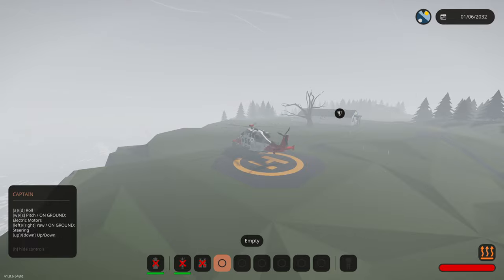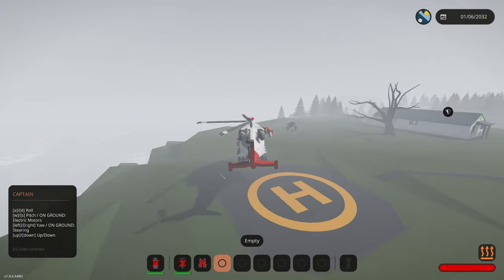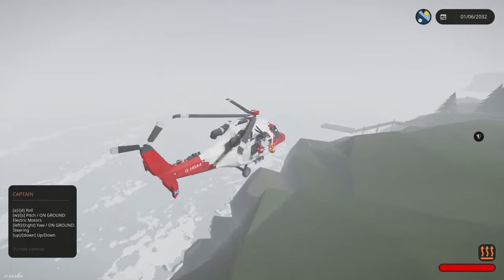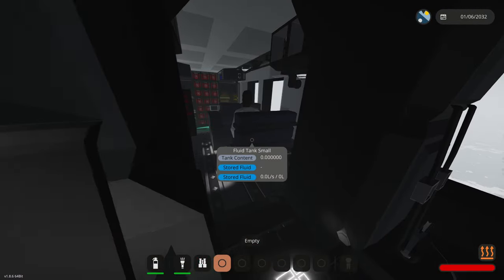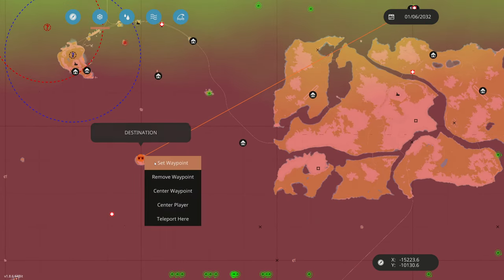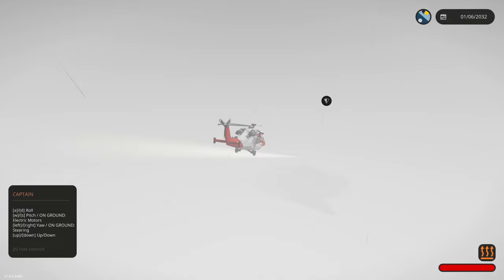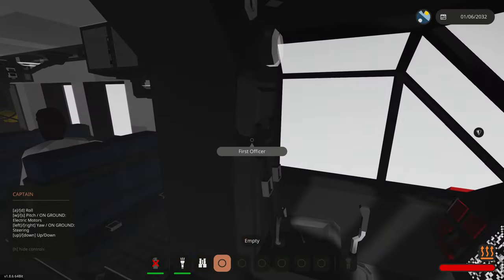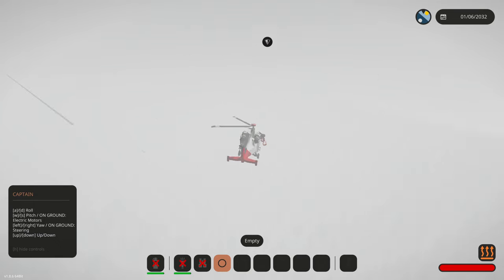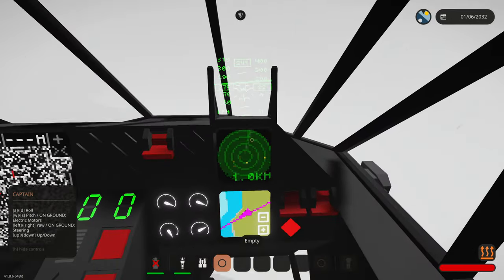We're going to close these doors because that's probably not safe to have open with passengers. Captaincy — clear for takeoff. Why isn't our tail spinning? Rotor brake is off — there we go, now we're spinning. It's a little wobbly — I'm sorry, it's gonna be a rough flight. How far do we have to go? 18 kilometers — that's nothing, we've done that daily. We're on autopilot. Don't be surprised if we randomly fall out of the air.